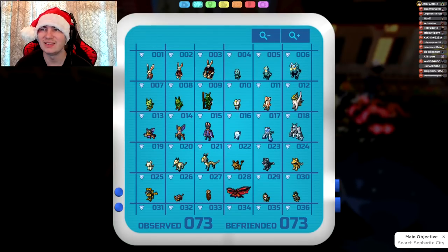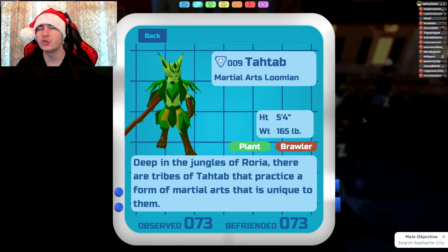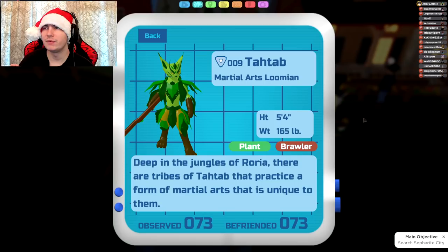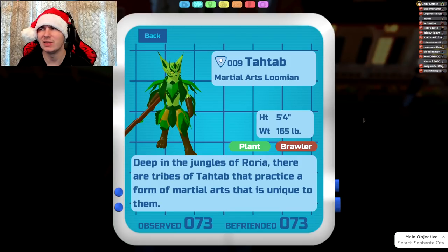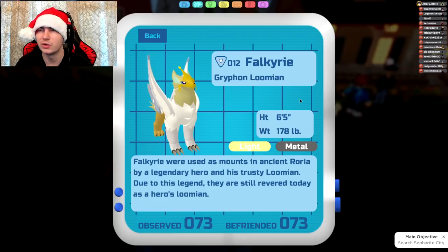Next up is Tatab, which gets Wonder Herb, Bushwhack — a melee plant move, but it's not that great; Nature's Force will be better in most situations, so I wouldn't really suggest swapping — and also Poison and Tea, some pretty good utility moves. I'd probably run Wonder Herb in case Tatab or teammates get burned, but people have said they want to run Poison as well, which is another option.